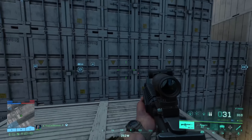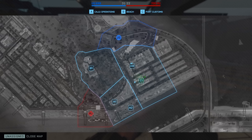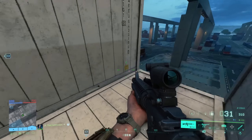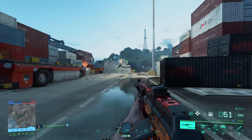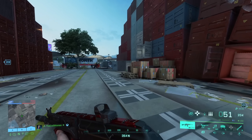In sector C the jammers are also a bit harder to find. The first is close to objective C1 but between two containers — walk on the outside of the container wall and look up to spot it. The next one is in a container under the roof close to the American spawn. The last one is close to objective C2 in an open container on the second floor.